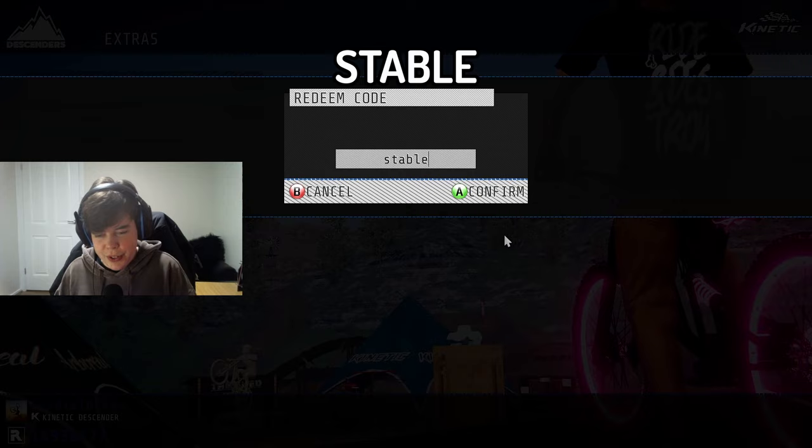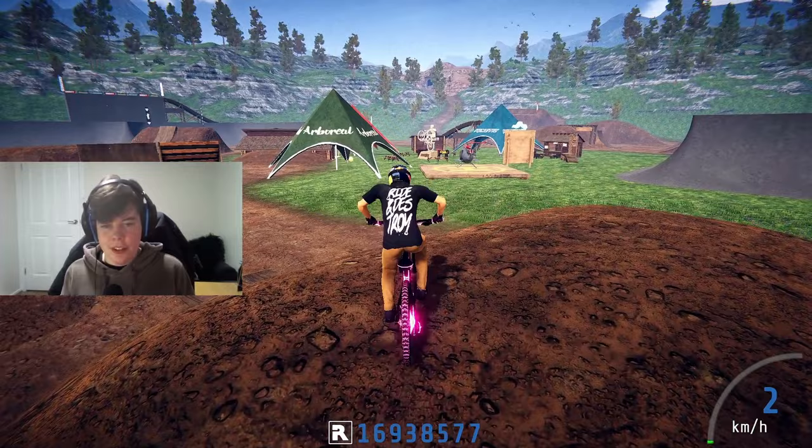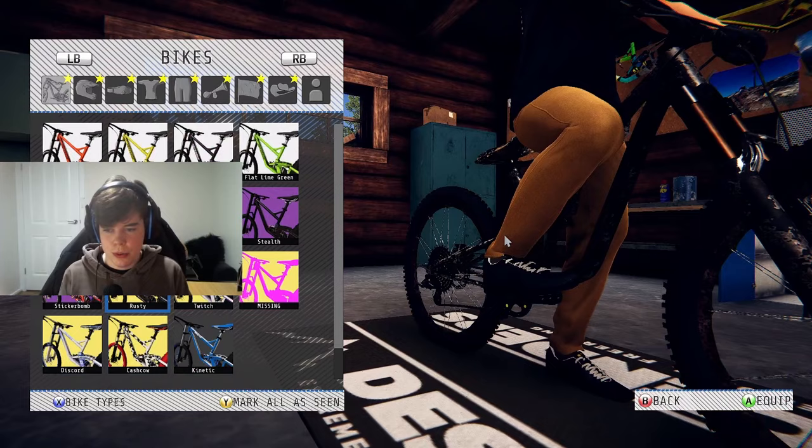This is the last code — the code is 'stable'. It's going to give you an extraordinary piece of gear: you get training wheels that you can put on the back of your bike. It looks so funny — and that is going to be all the codes from this video.